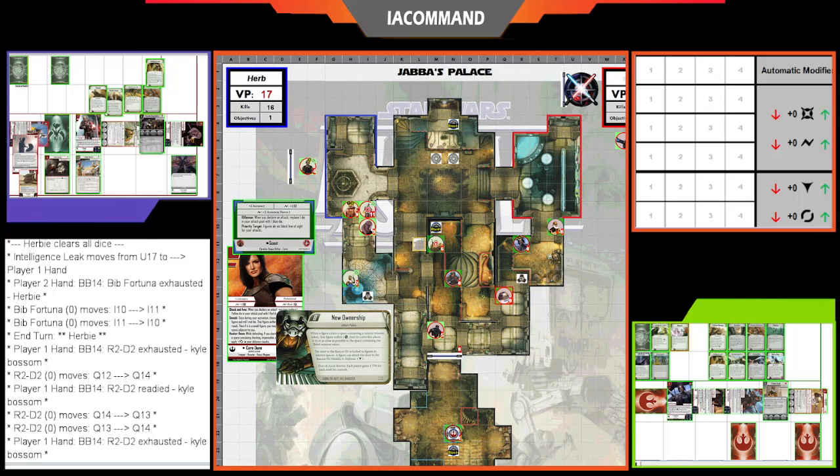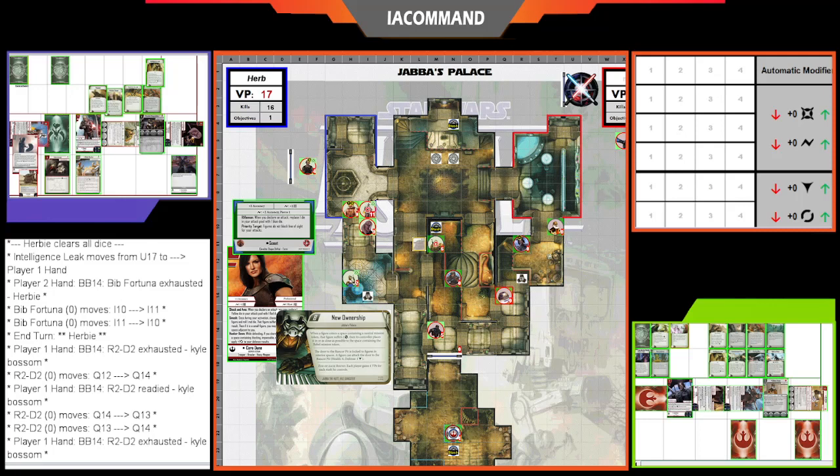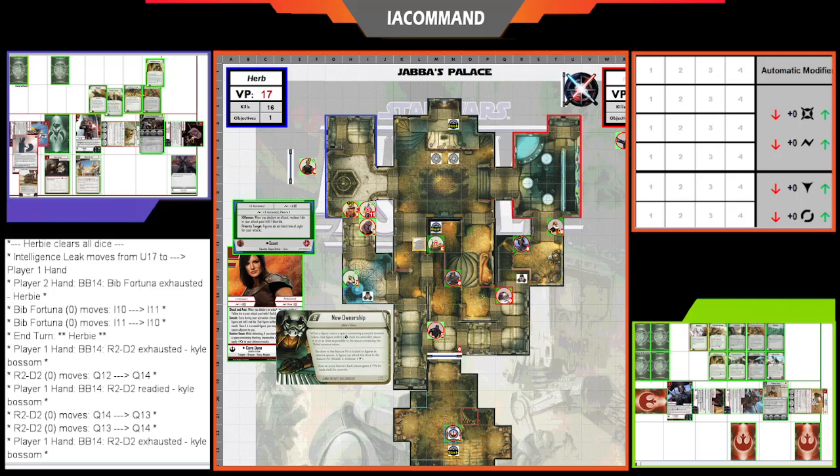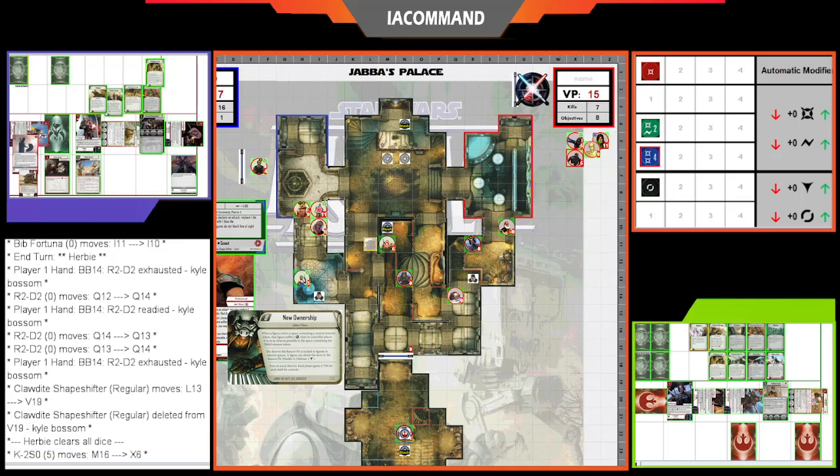Herbie plays Intel Leak with the Claudite activating, revealing Negation, Take Initiative, Looking for a Fight, and Induce Rage — which at the start of the round exhausts up to two figures; each discards its conditions then gains one damage token per condition. Kyle takes Negation. The Claudite takes one strain as one damage and then attacks K-2SO in Scout form with a focused attack — taking out K-2SO — putting Herbie up 22 points to Kyle's 15.